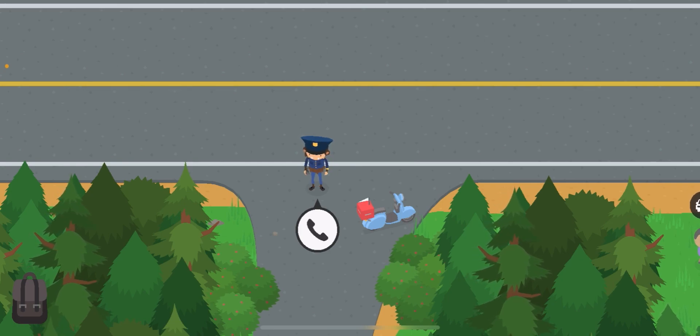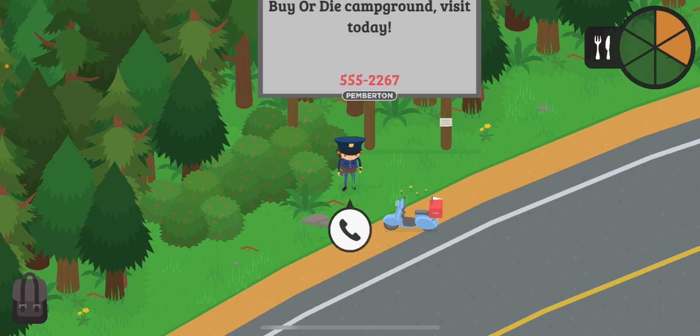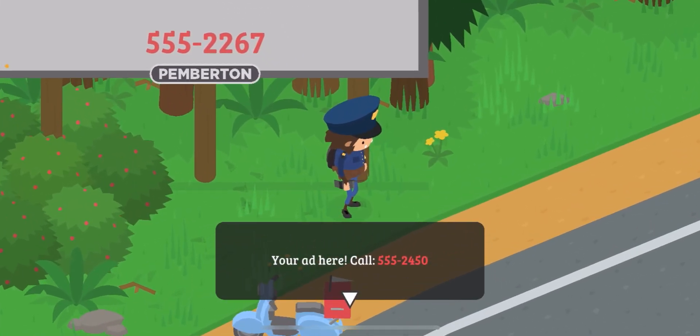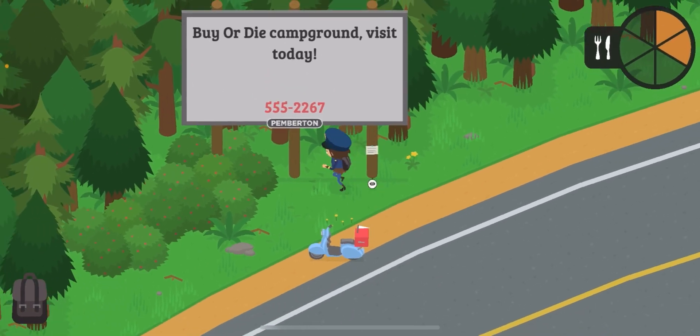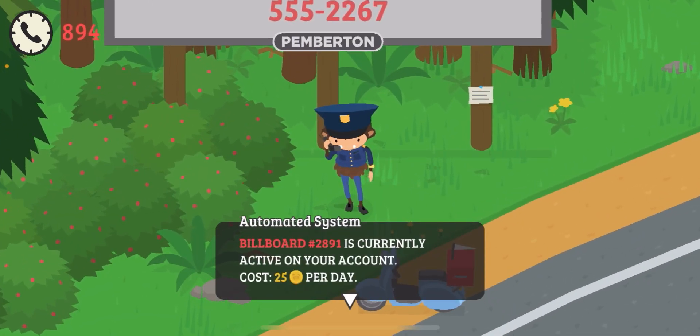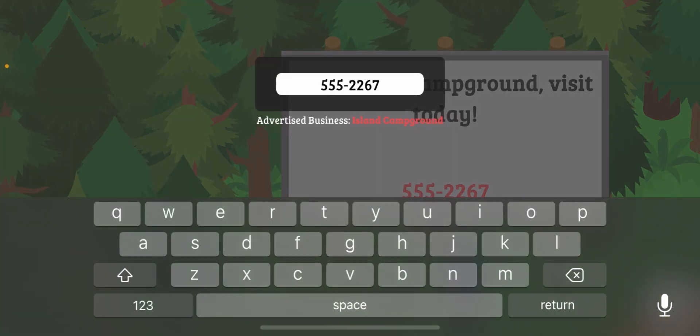The last main thing to showcase is billboards. There's more content like vehicle mods but I want to focus on the main stuff. You can call the billboard's phone number — for me it's 555-2450 — to edit it. I'm advertising the island campground, and what this does is automatically put campers in your campground for you, giving you passive income very easily.